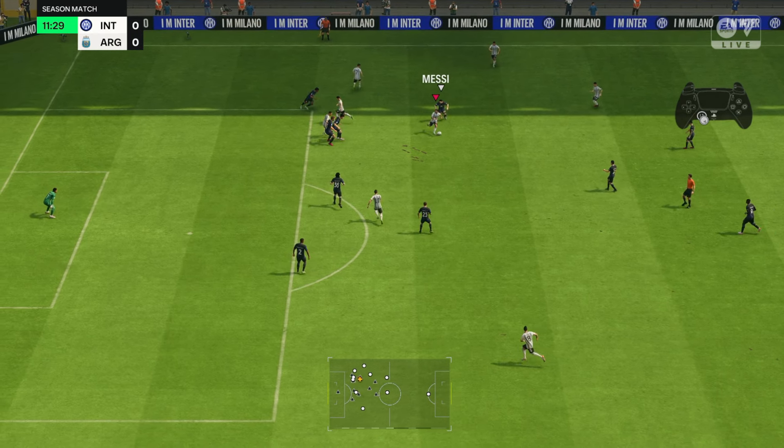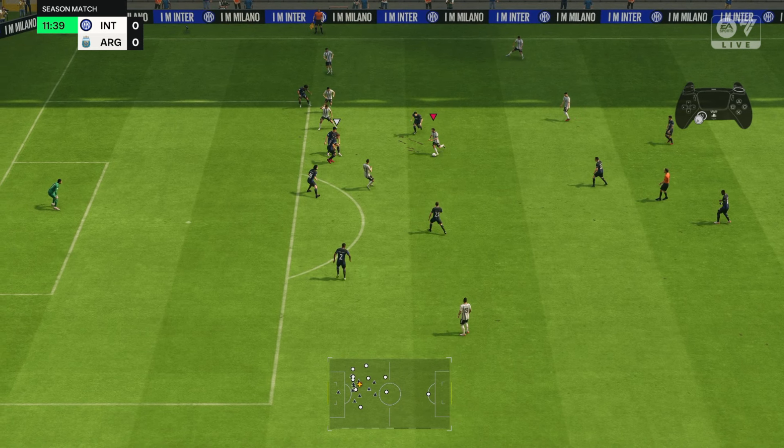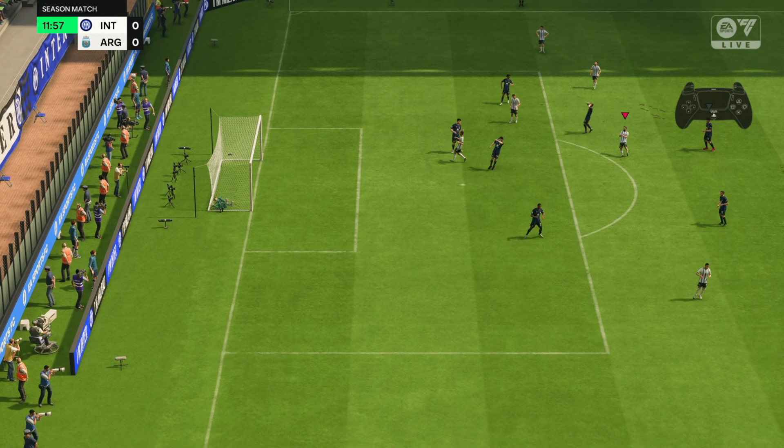Let's jump into our first example. We've got Leo Messi outside of the box — this is a perfect angle for a finesse shot. It gives the ball time to get that curve, and it's not too much on the wing, because if you go too far on the wing these won't be as effective. We press R1 on PlayStation or RB on Xbox plus the shot button. In terms of power, it's around two and a half to three bars from that particular range. It will take a bit of time if you're new to the game to adjust to the feel of loading the shot power.